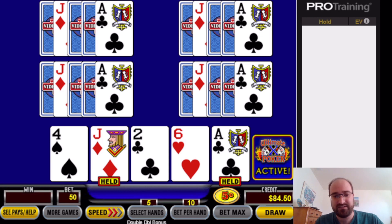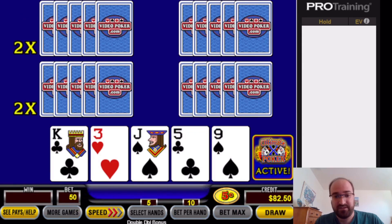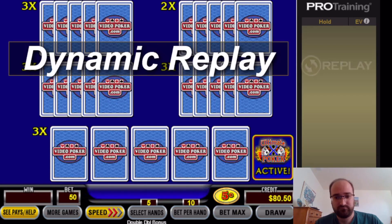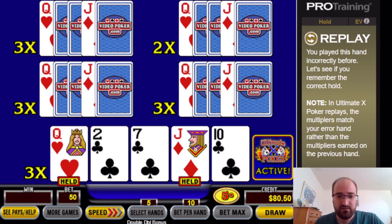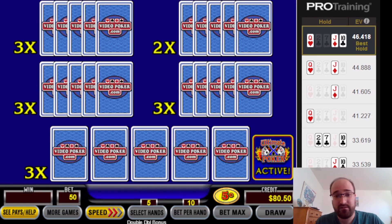I think the best one here is to hold the ace and the jack. You can see that holding the ace alone is actually the third best play, though they were close. Dynamic replay — we're receiving a hand combination we already had. It's that same queen-jack-ten — the one we made a mistake on. So far it's our only error this session, and we're about a fourth of the way done.